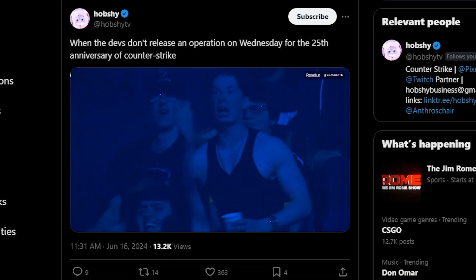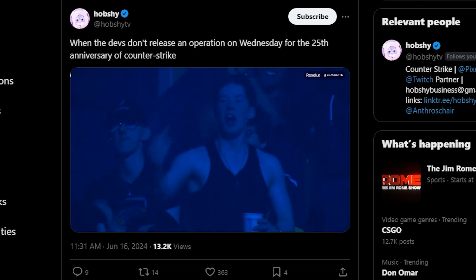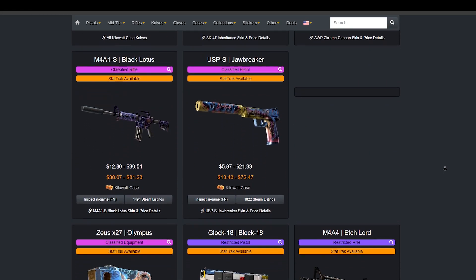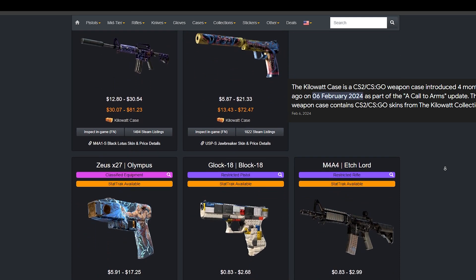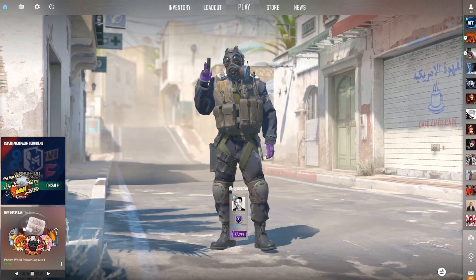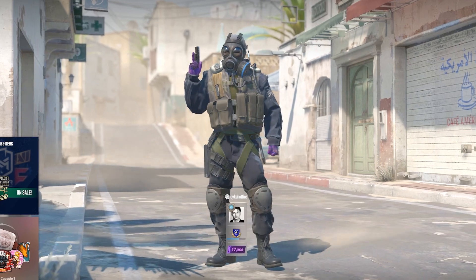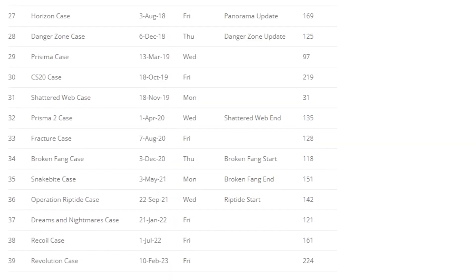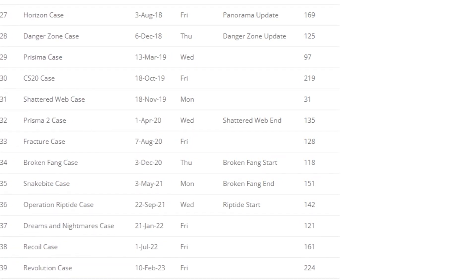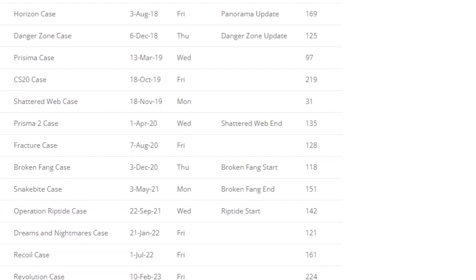First off, Counter-Strike's 25th anniversary is on Wednesday the 19th. Second, the fact that we have a new case in the works this recently after the Kilowatt case, which was released in February, is a great sign. It's been 4 months since the last case, and historically, a lot of big updates have dropped when Valve makes us wait around 4-5 months between cases. Most recently, we've seen a 4-5 month wait with Shattered Web, Broken Fang, and Riptide — all 3 of the most recent operations. So historically, that is a great sign.